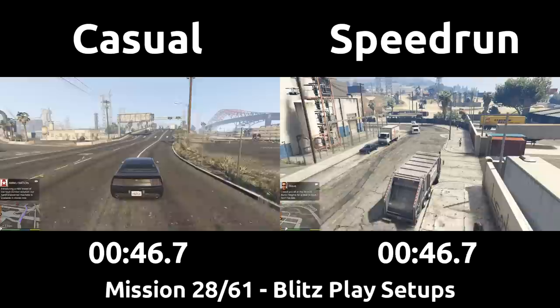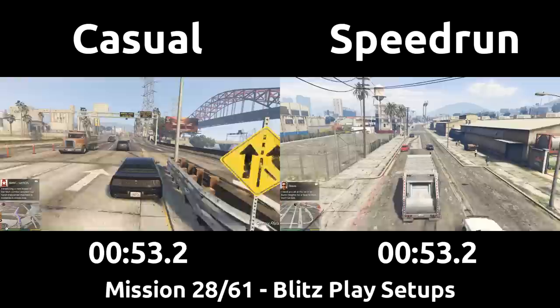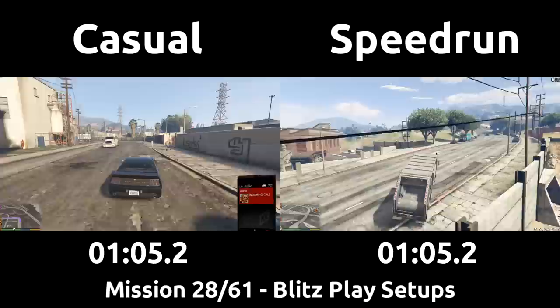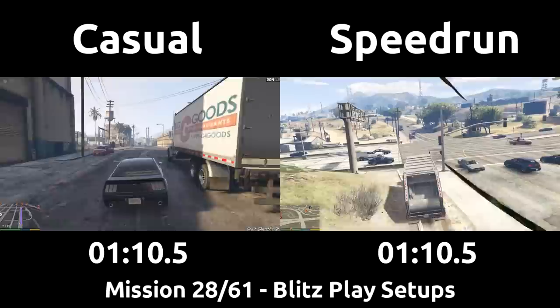Speaking of luck, our speedrun has gotten kind of lucky and found an early garbage truck. Before Blitzplay, we'll need to retrieve a garbage truck and a tow truck. There are small setup missions you can do to retrieve the two vehicles, but they take a long time so getting one off the street around here is much faster. The speedrun could be risky and try to get it later, but generally taking one early like this is a safe play, as not getting a garbage truck off the road quickly could be anywhere from a 50-second time loss or more, just to kill the run completely.